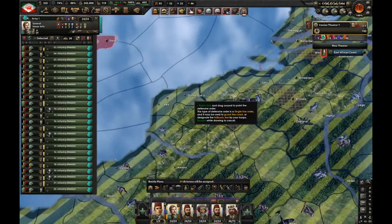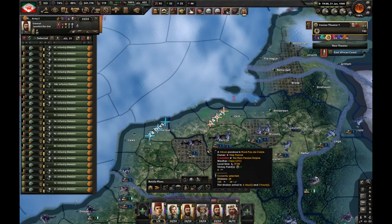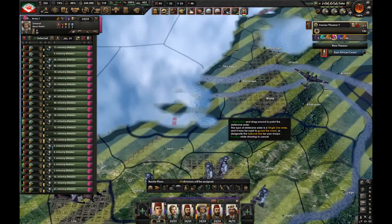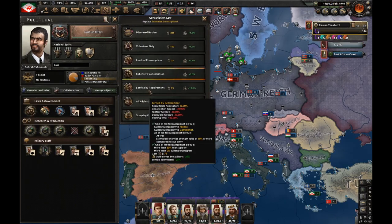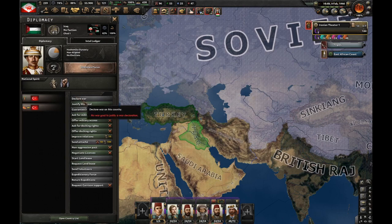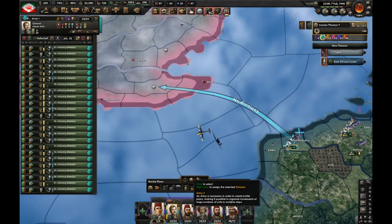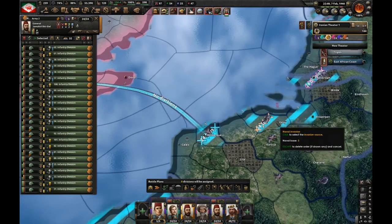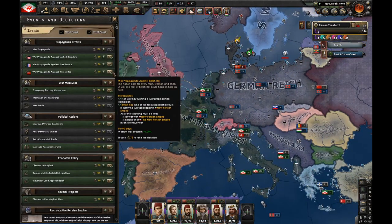Now I'm going to take the first army and send it to Dunkirk, the second army to Ghent, and the third army to Rotterdam. Let's start training a new army. I'm also going to go for service by requirement. Let's start justifying against Iraq. Let's draw a naval invasion here and another naval invasion from here. Time to do war propaganda — let's do it against British Raj.